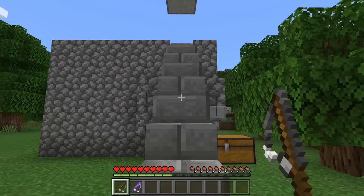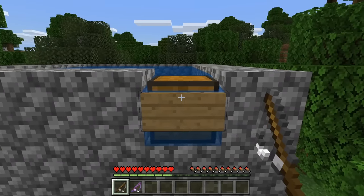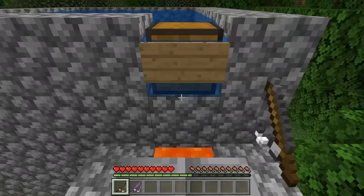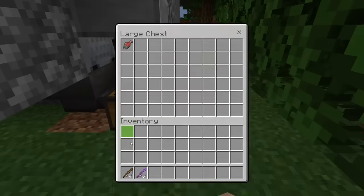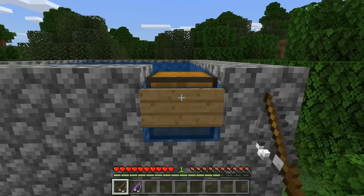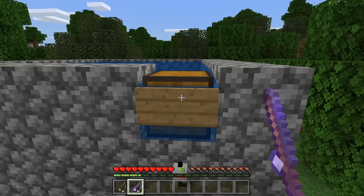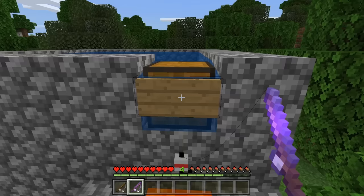Now I'm going to show you all how to use this farm. To use it, walk up these stairs. You get stopped by this slab — that's how you know when you're at the right spot. Then aim your crosshair at the sign and cast out your rod. It may look like it's bobbing up and down not in the water, however that's fine. Whenever a fish or a special item latches onto it, it will automatically get dropped down. You get the XP. It may seem like the item gets burned by lava, however the minecart with the hopper will absorb it and put it into the chest. When using this farm, I recommend that you use a fishing rod enchanted with Luck of the Sea 3 and Lure 3. These enchantments will help make your farm more efficient and will give you a better chance of getting more treasure items.